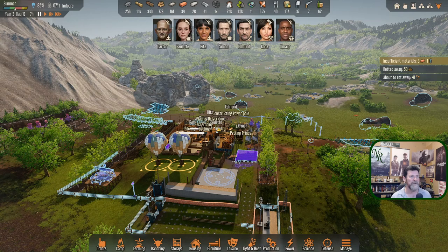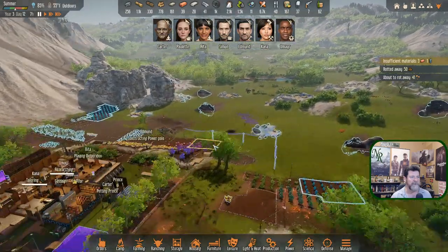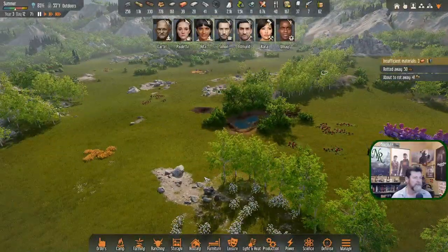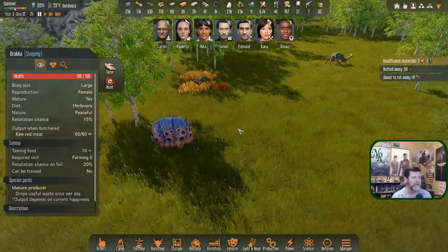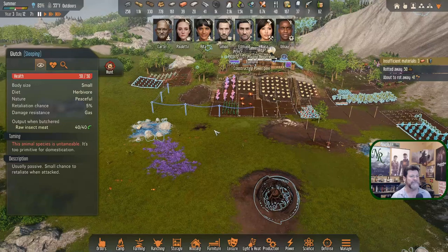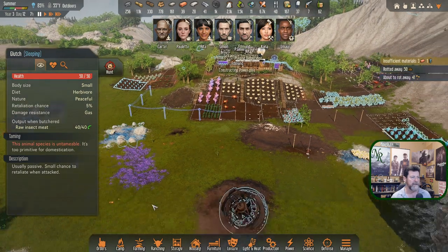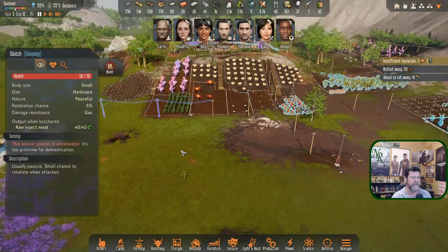Let's tame some orphans at least, and maybe get into something a little more challenging. It might be kind of fun to have a small herd of these guys around, and even a small herd of the flatheads — what are they called? Here, the Draca. Do we need a couple of jelly bugs roaming around? This area down here might well become more of a ranching, farming, or animal area — that's possible.